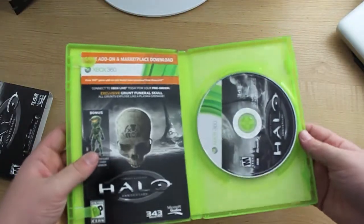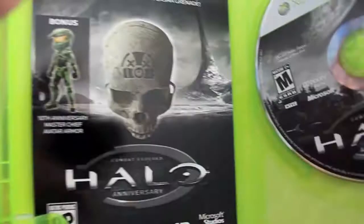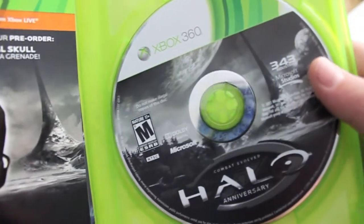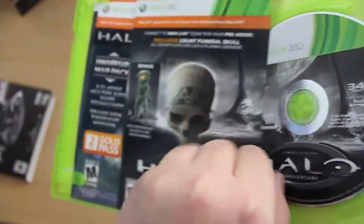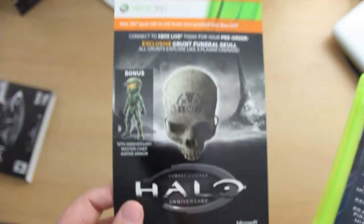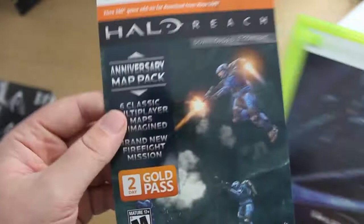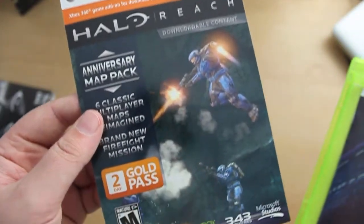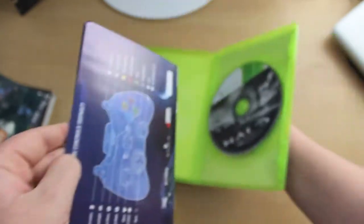After opening it up, you get the disc and a lot of manuals and download codes if you pre-ordered. The first thing you get is obviously the disc, but we'll look at that in a sec. The next thing you get is a grunt birthday skull and Master Chief armor for your avatar on Xbox. Next you get some anniversary map packs for Halo Reach and also a two-day gold pass for Xbox Live. Lastly, we get the small colorful manual.